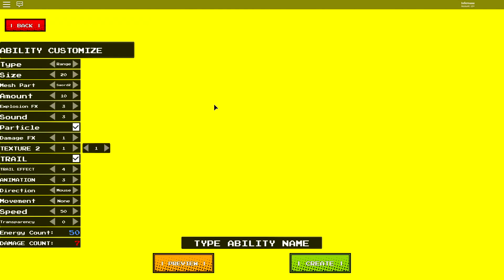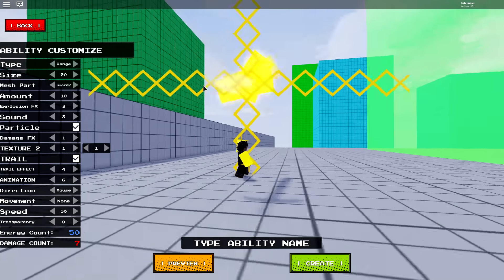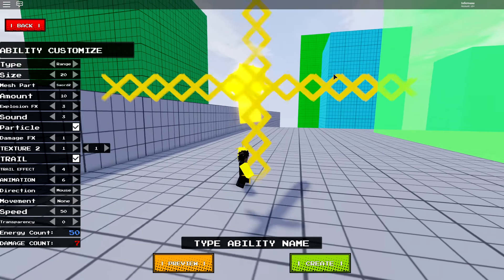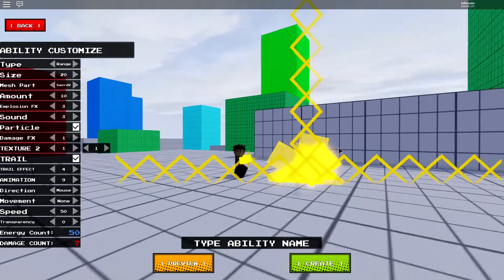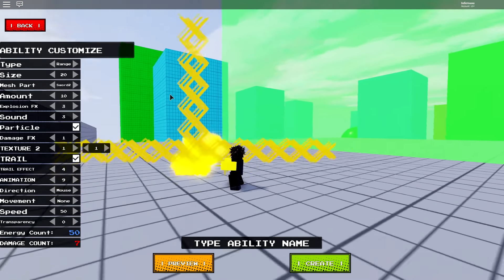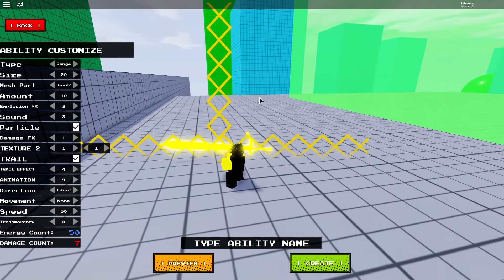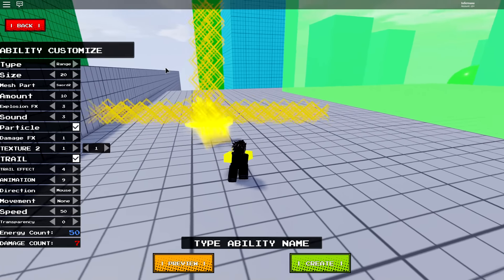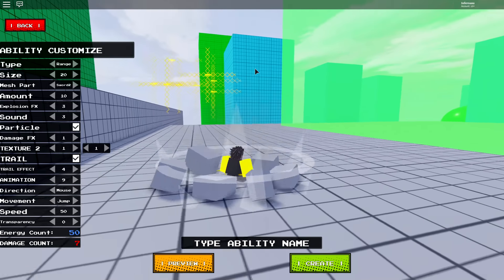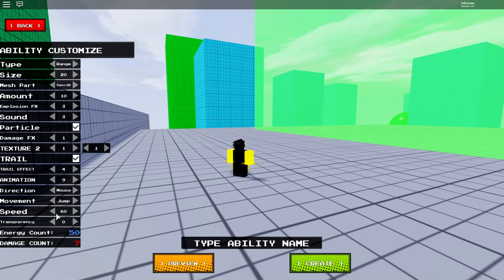Yeah, look at this — oh my lord, that's crazy. Trail effects you can adjust right here. Yeah, you can just shoot a whole bunch of swords. You can also adjust the animation. Oh wait, animations are in now — animation wasn't in last night but it is now, that's pretty cool. You can aim it and shoot it. How many animations did they add? Nine. You can put a whole bunch of animations. Mouse direction — in front, or mouse direction.